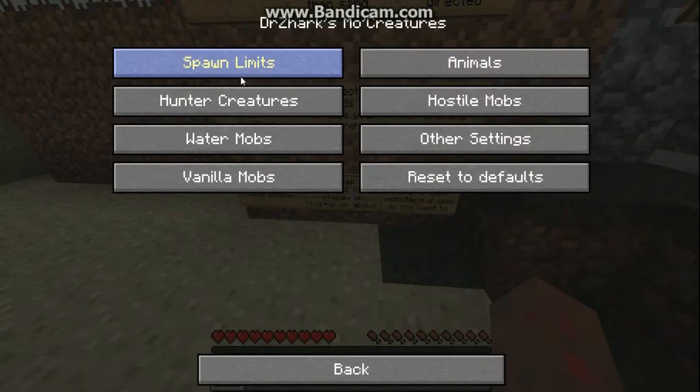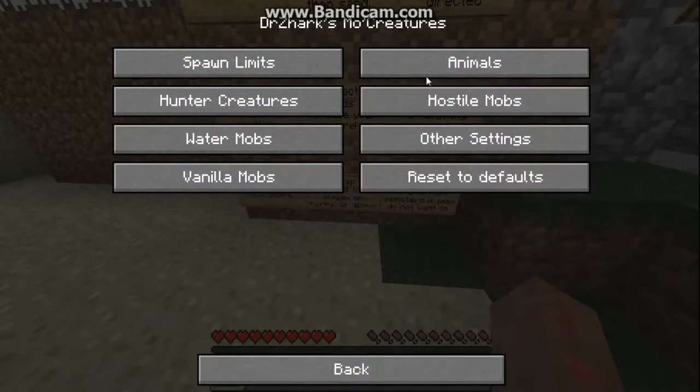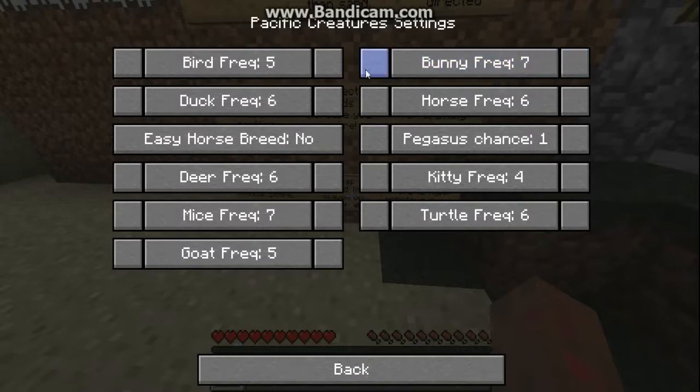Let's turn hostile mobs down a bit. I like bunnies, birds, ducks — those don't really matter. Deer, mice — I don't care. Creatures spawn too much. Pegasus chance — don't really care. Hunters target forces — no.